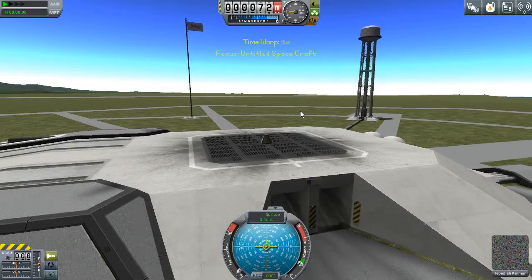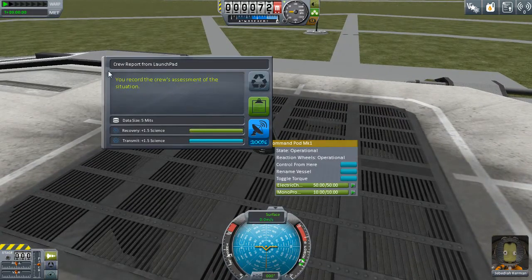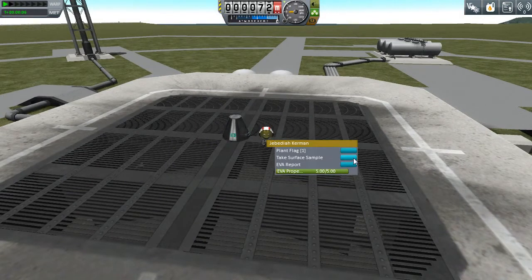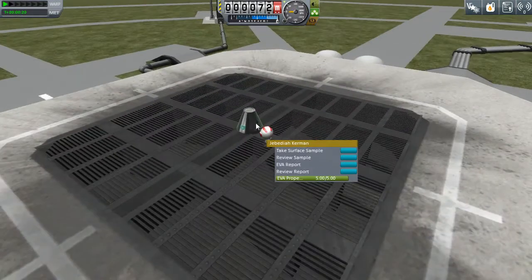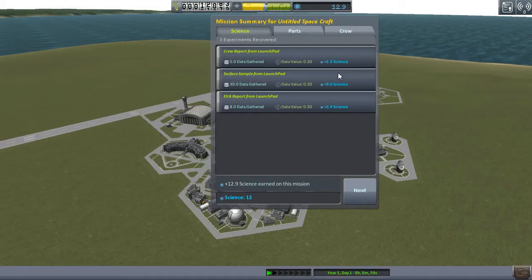I might have to edit out load times in the future. So now what we can do is just get a crew report, keep that data, do an EVA, and take a surface sample. 'The surface is charred and coated with burnt rocket propellant. There are also trace amounts of a conspicuous green substance.' We're going to keep that data. We're going to do an EVA report — 'I don't think a spacesuit was entirely necessary to get here.' We're going to keep that data as well, go right back to our pod, and recover the vessel.